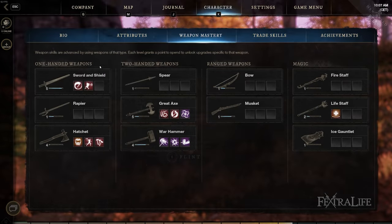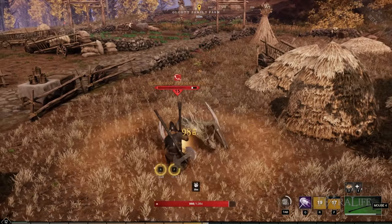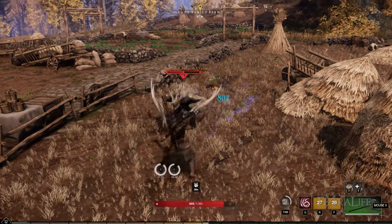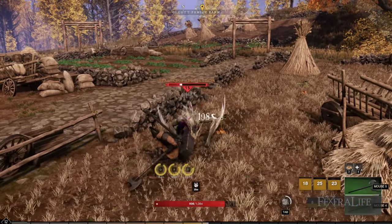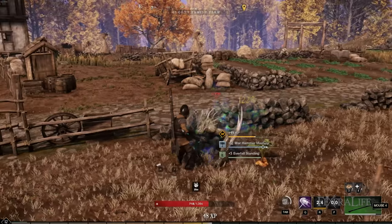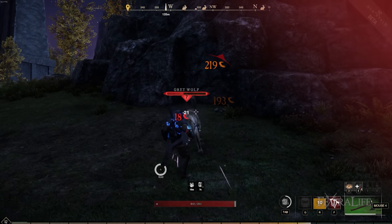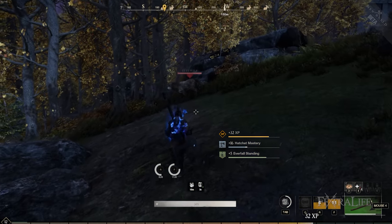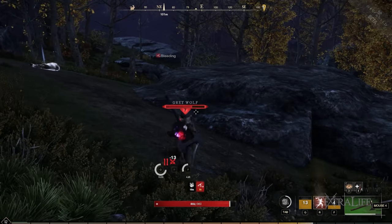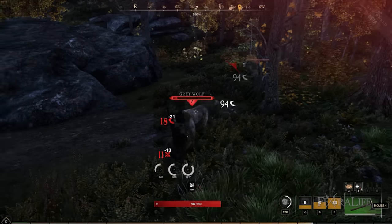Other weapons that go really well with the Hammer are the Great Axe and the Hatchet — both are strength scaling. The Great Axe allows you to set up with the Hammer: charge in with the Great Axe's charge ability, then lay down CCs and stuns with the Hammer, and then AoE with the Great Axe abilities while enemies are CC'd and can't interrupt you. In PvP you can charge in, spin to win, then CC, attack, and spin to win again. Hatchet allows you to buff your damage with the Berserk ability, boosting both your Hammer and Hatchet damage. It can also buff your run speed, making it easier to catch enemies.